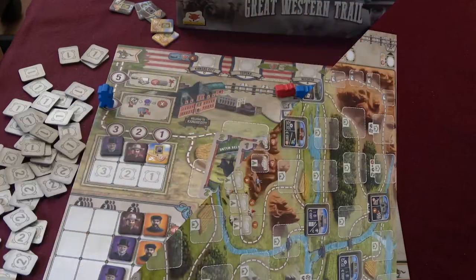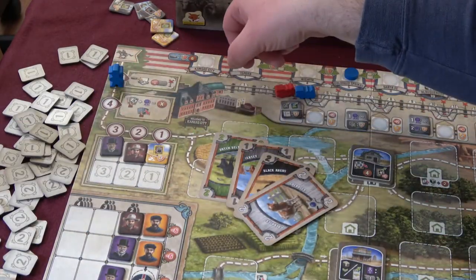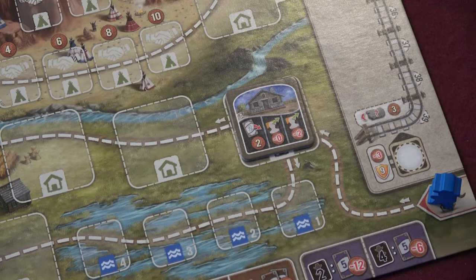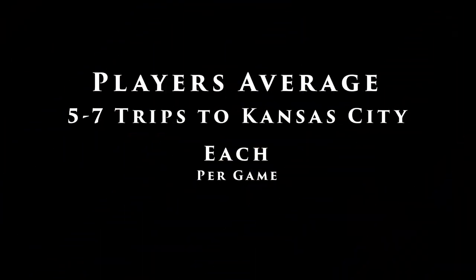It doesn't look like a circle, but once you drop your cattle off in Kansas City, your cowboy drops back to the beginning of the trail again in Texas, completing the loop. The manual says that players tend to complete this loop five to seven times each in most games.